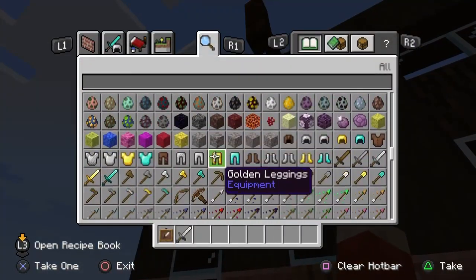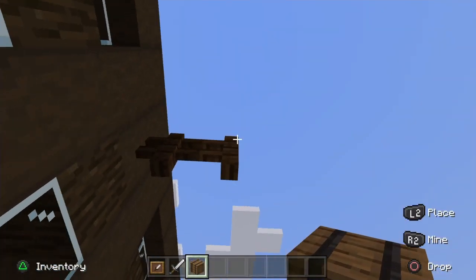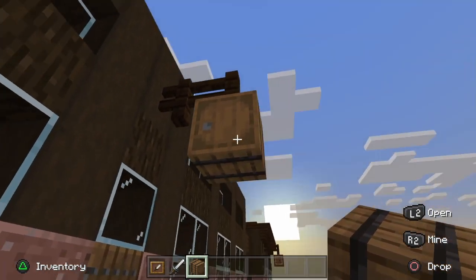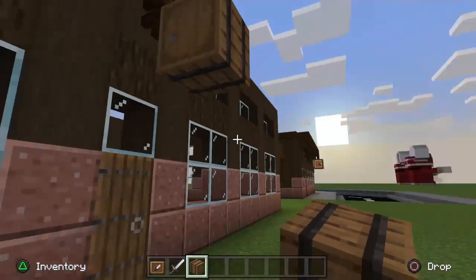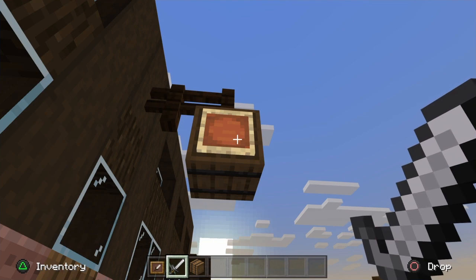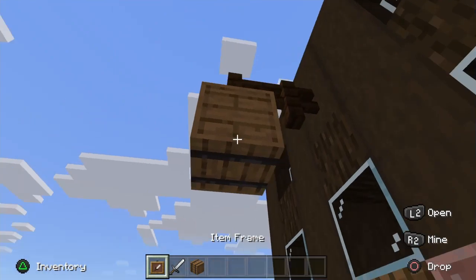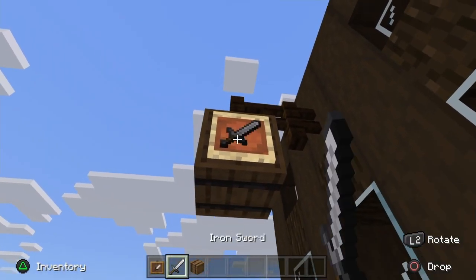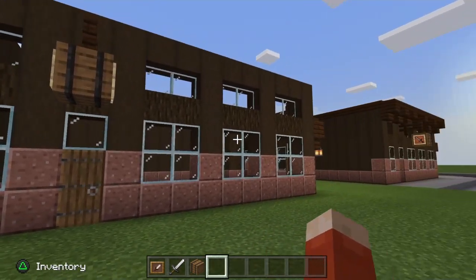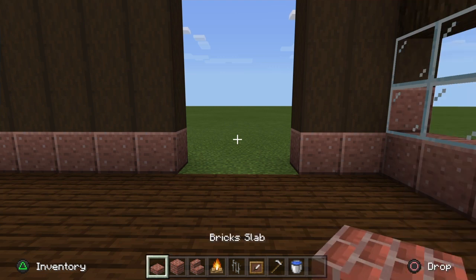Grab yourself a barrel — on Bedrock edition they're found near the bottom with all the tools and stuff. Place this barrel just here making sure the little cap of the barrel is facing the right way. Then take your sword and place it facing the pub on each side. Awesome sauce — that is looking great.